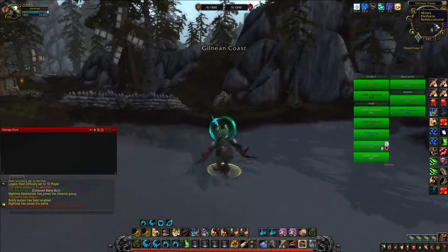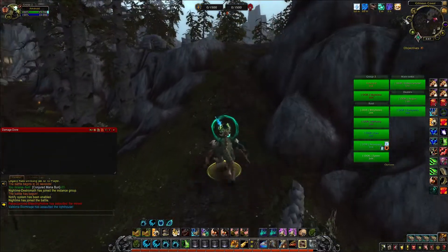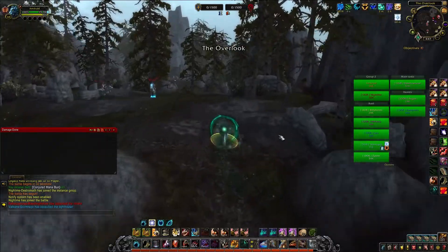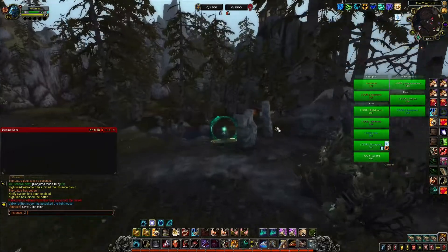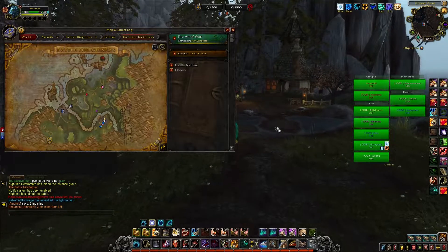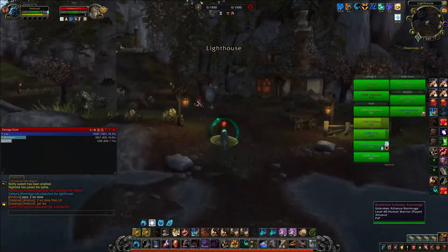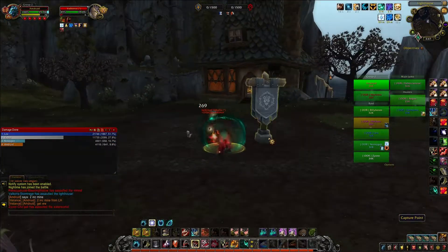That should be a pretty good opener. If we can win the opening fight at waterworks, that will be a really good sign. Looks like they have two going mine — I'm just going to type 'two incoming mine' so people know. Looks like the DK saw them and is going to fight in the mid, so they probably won't even push there. I don't see anyone dying on either team yet.